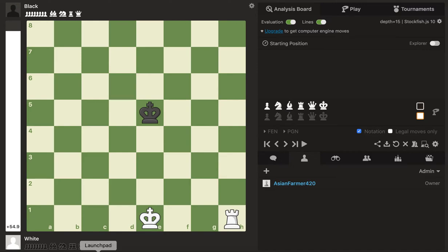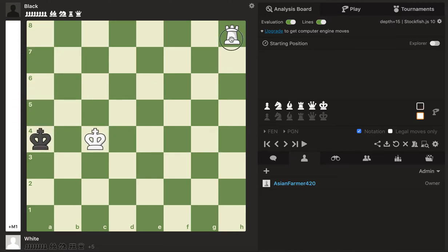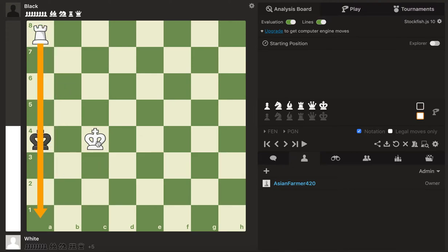Before we get started, let me show you the two main positions of checkmate you need to look out for. The first one is when the king is in the corner, your king is nearby, and your rook is giving check. This is checkmate because the king cannot move to b8, e7, or b7 — the king guards a7 and b7, and the rook restricts movement along the eighth rank. The other position is similar: the black king on a4, your king nearby, and the rook restricting movement on the a-file.